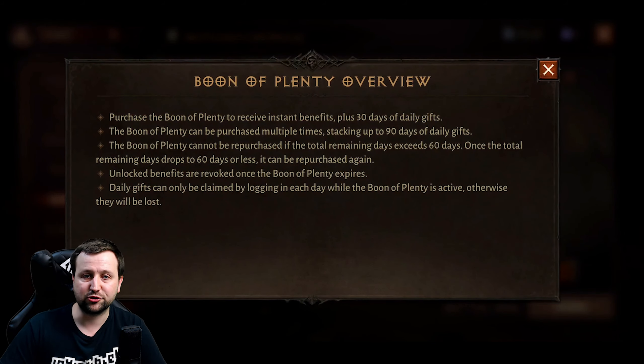The bundles seem to be okay value — they give you a whole bunch of gems, crests, scoria, and eternal orbs. You normally receive one at the end of a dungeon as you progress through the story, these are one-time purchases, but you do get a free daily reward each day.